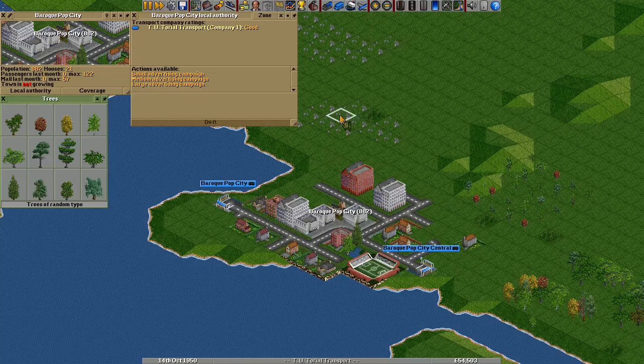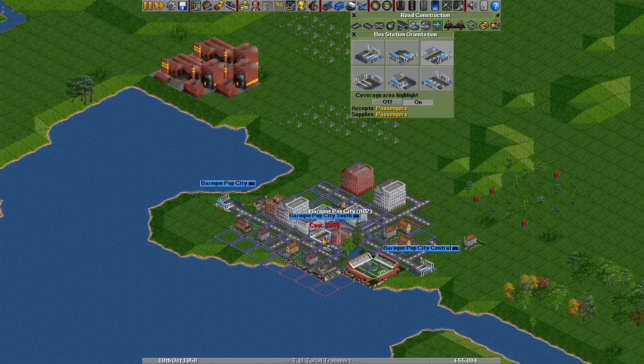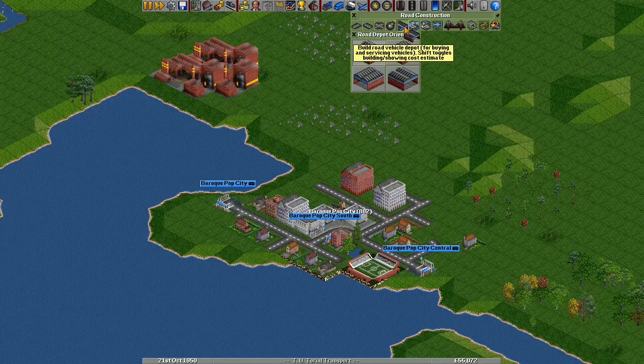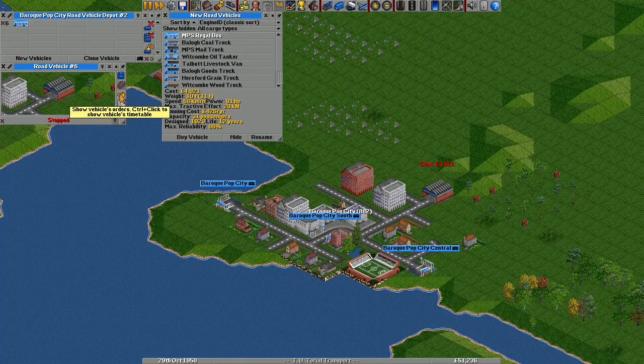Those bus stops are at the edge of town, so I'm going to add one in the centre. Rather than demolishing more buildings, I'm going to use a drive-through road stop. The downside is that vehicles stop on the road and block it, but the benefit is you can place it on any straight road tile without a junction. If you use an add-on pack with articulated vehicles, you'll need drive-through road stops for them to be able to stop. Now I've built all my stations, I'm going to build a depot and set up my buses — this time I don't want them to full load, I'm going to let them pick up however many passengers are waiting and then drive off.